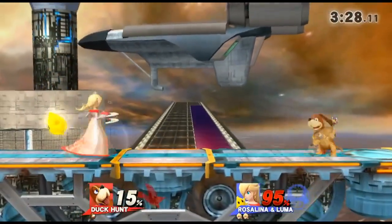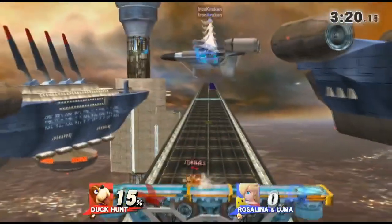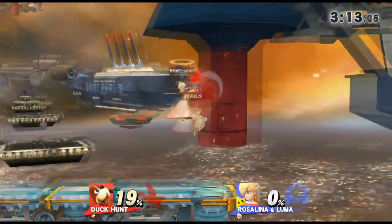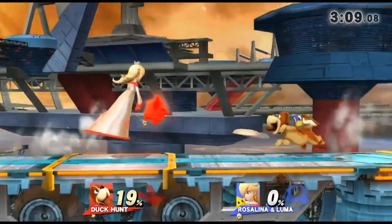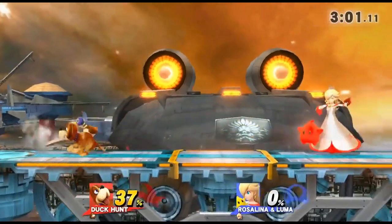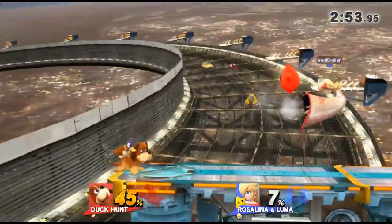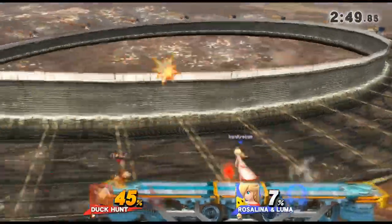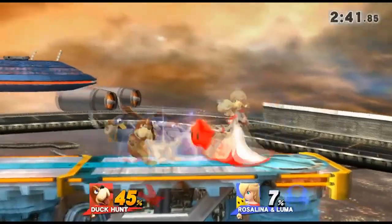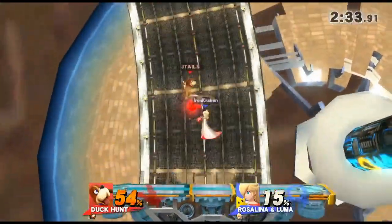I can see this being a really tough matchup for Duck Hunt Dog — extremely hard. There goes the stock. Duck Hunt Dog doesn't have many options; Rosalina covers everything with neutral air — luma is just in my way. I don't have the normals, the tilts and jabs, to beat her out because luma is too strong. Forward smash doesn't even seem to hit luma, which is strange.